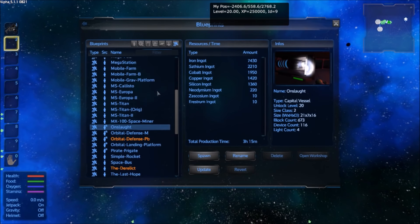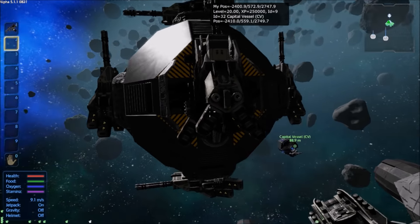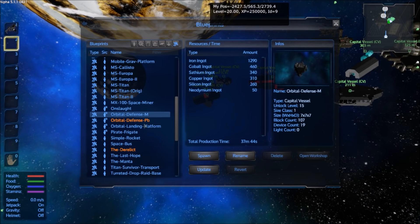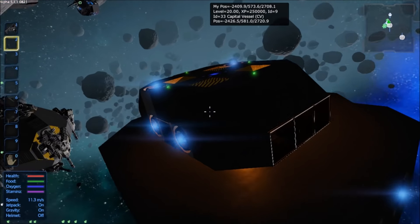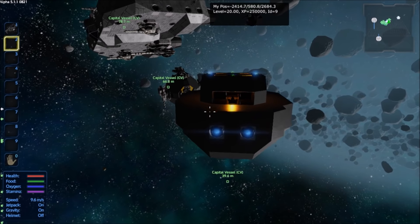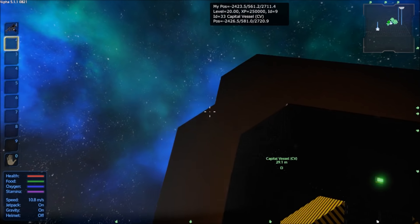Next there are the Orbital Defense vessels — my original designs from when you couldn't put miniguns on bases, so I made capital ship versions. I could probably just delete those now. Then there's the Orbital Landing Platform that I also used in season one — I used it mostly by docking my shuttle on top and spawning in my base to land at it. It's a nice little ship designed in the style of the landing platforms in the abandoned mine.